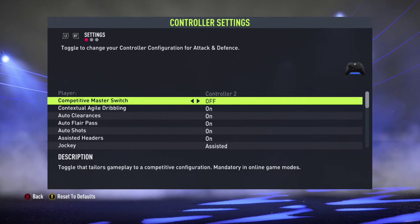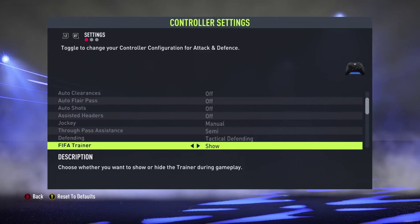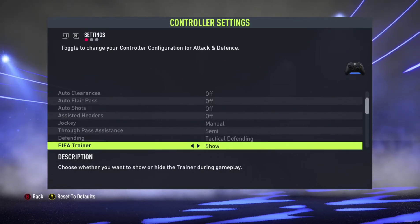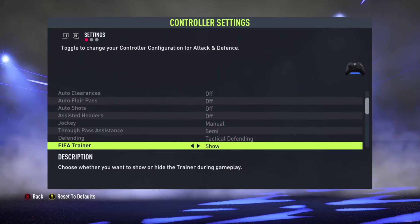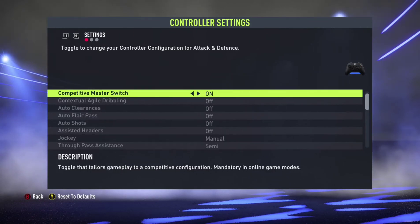So let's begin with the Competitive Master Switch. EA is saying that this is mandatory in online game modes, so if you are going to play online this will be on, which is going to turn off certain things and turn others to manual. Tactical defending, of course, in online modes you always have to play tactical. True passes will be semi, jockey will be manual, headers auto, shots auto, and flare passes will be off — which in online modes is turned off automatically with no option to turn them back on.